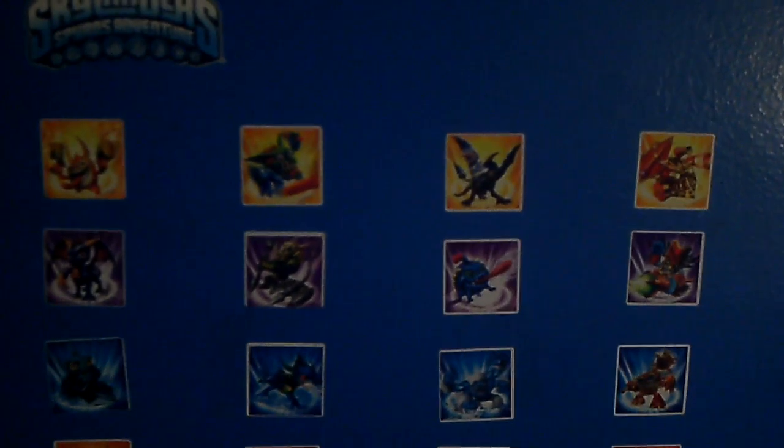Over here are the stickers and name labels for the legendary characters and Dark Spyro. And here are the stickers for the Skylanders themselves — all 32, plus Dark Spyro and the series variants, making a total of 37.